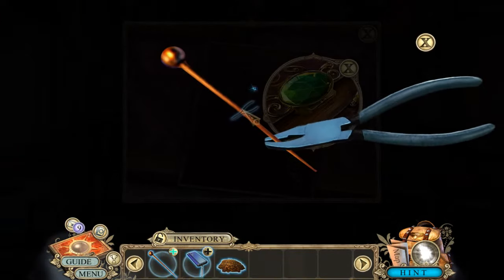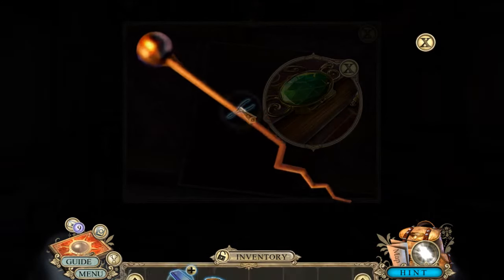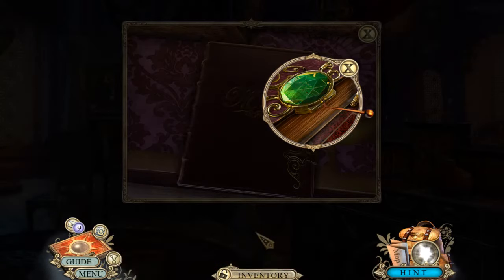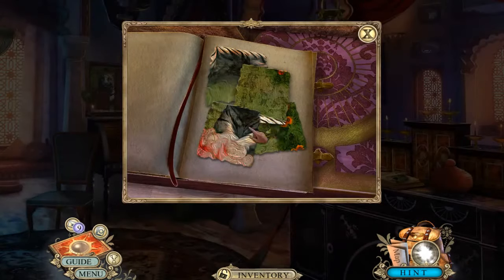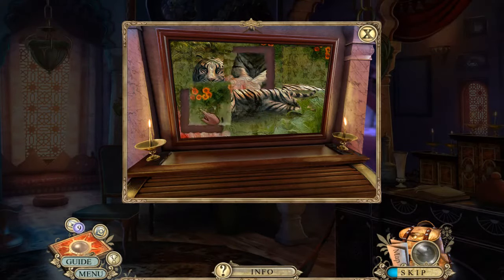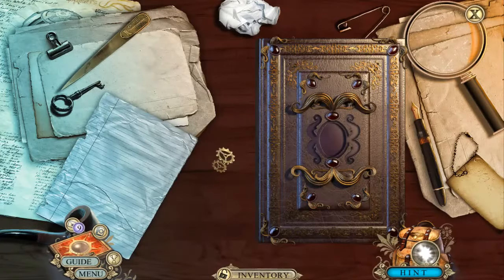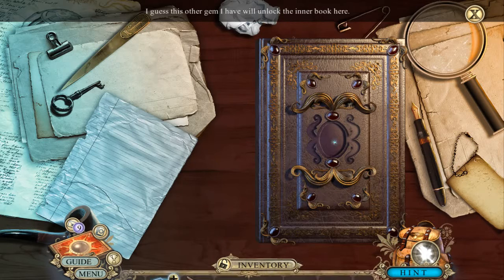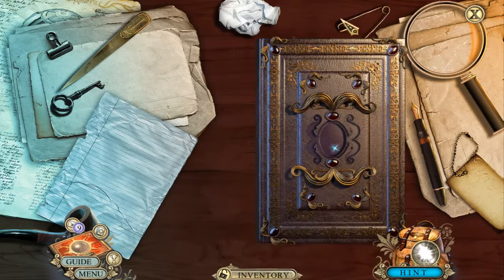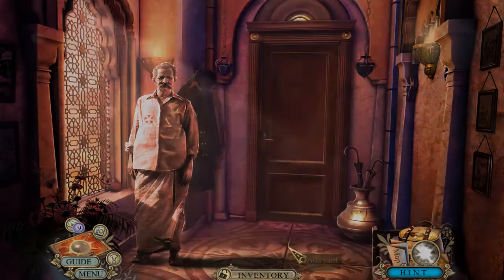Oh wait - some more. So I guess I can use this here. That's pretty easy. I guess this other gem will unlock the inner book here - I don't have a gem, just wanted to check. Let me go to the cat because I need batteries for the UV light.